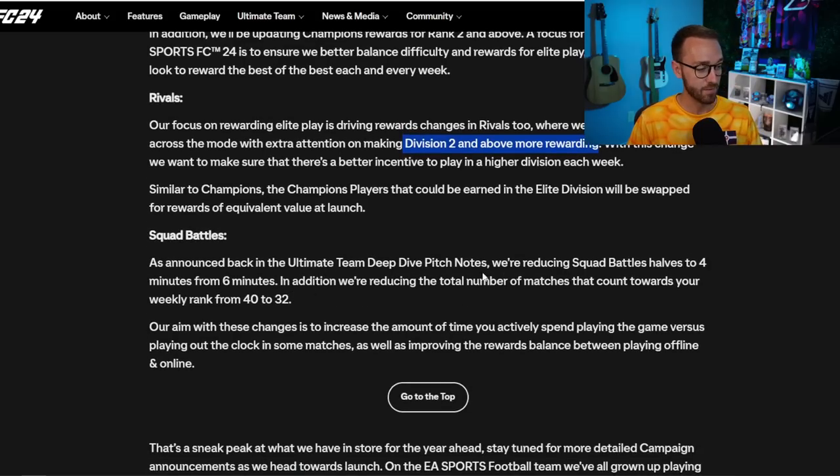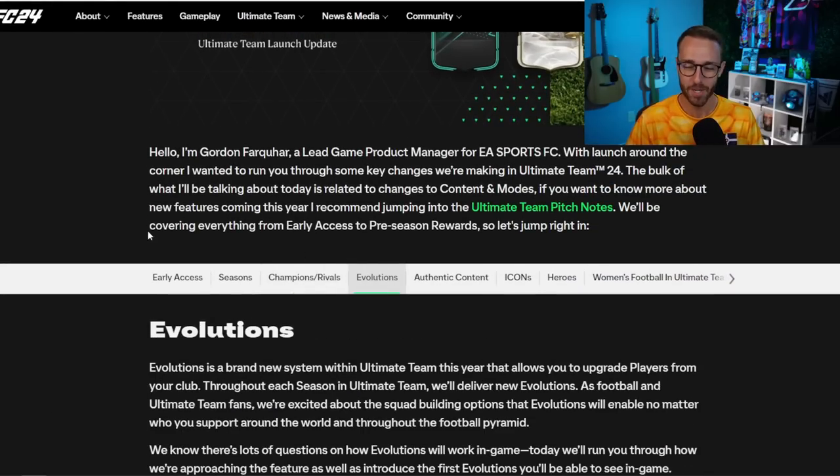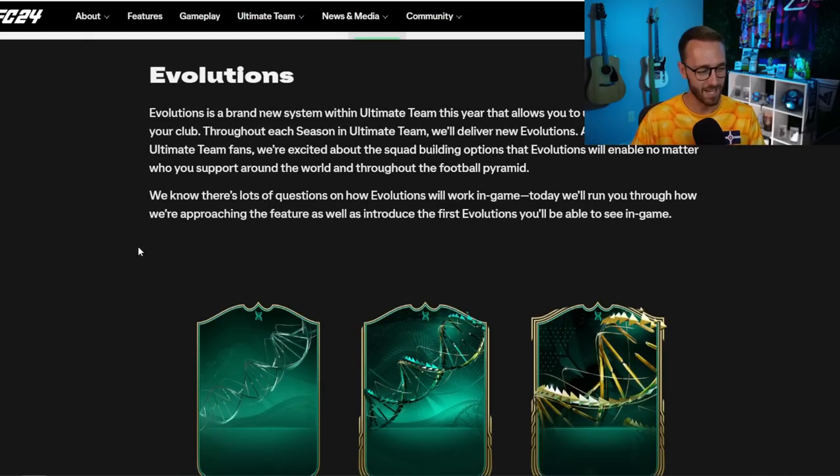Big changes here: Squad Battles is now 4 minutes a half instead of 6, and they're reducing the number of matches you have to play from 40 a week to 32 to get your maximum points. EA says their aim is to increase the amount of time you spend actively playing in the game versus playing out the clock. I'm still going to play Squad Battles for objectives — that's what EA tells us to do anyway — but it is funny they're trying to fix that.